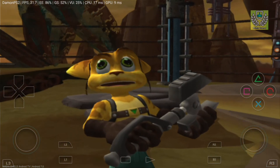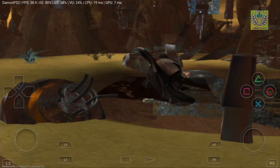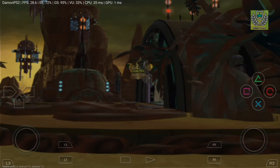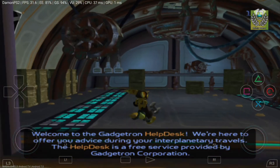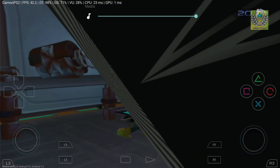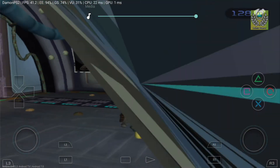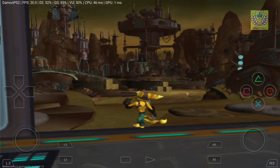The exact same thing happened on the PCSX2. That's definitely a new bug — that is definitely a demon bug. Let's skip — there are a lot of glitches. We're getting close to 40 frames per second on the Gadgetron Help Desk screen — that's not bad really. But when we go open-world, that's when it starts to slow down. Same with the PCSX2, but there are a lot of glitches.